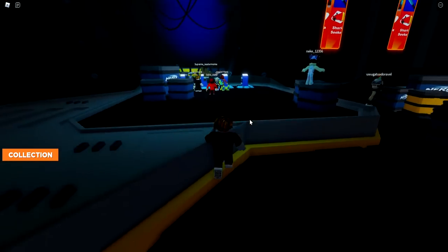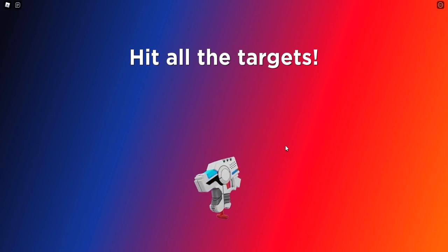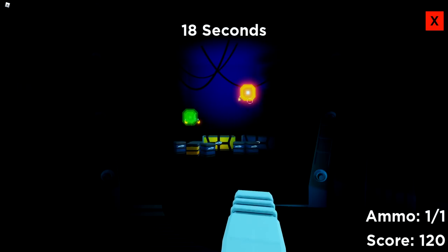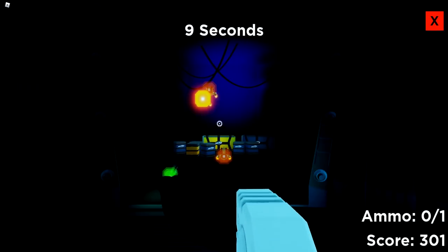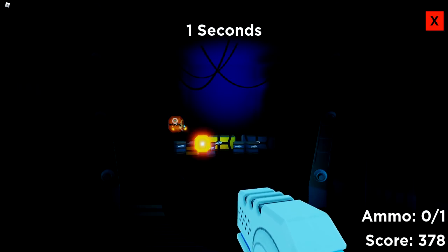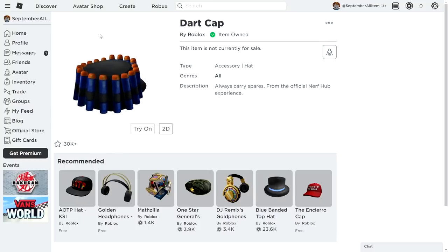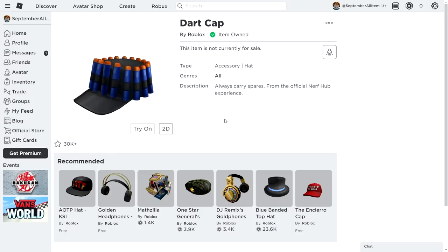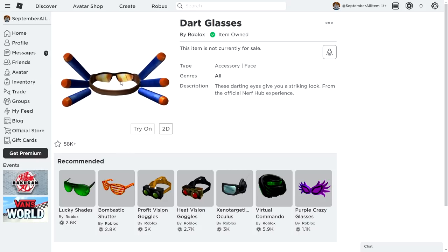The next task is in the same lobby — walk up to the training range. You have to complete this practice range: select a random blaster and then finish the test by hitting targets. It's a pretty easy test and it doesn't have to be all the targets — just try your best and you will pretty much get the next item. We scored 4 out of 20 and we are getting the badge, which means we got the item. The first item from the claw machine is the dart cap, and the next item is the dart glasses. Two pretty cool free items.